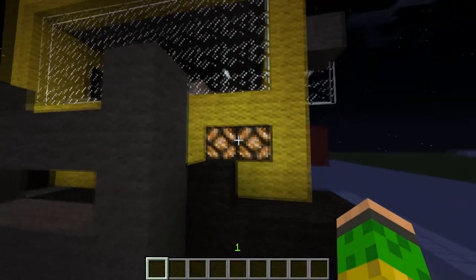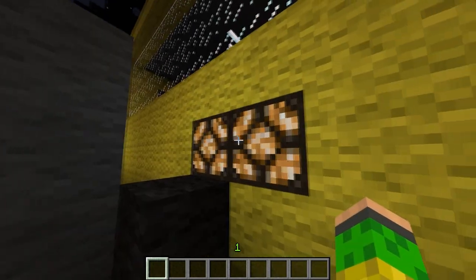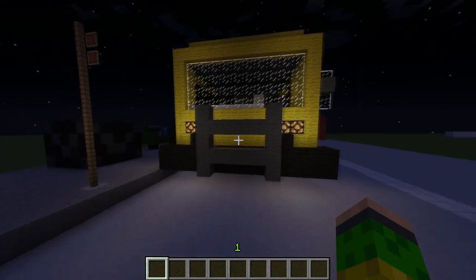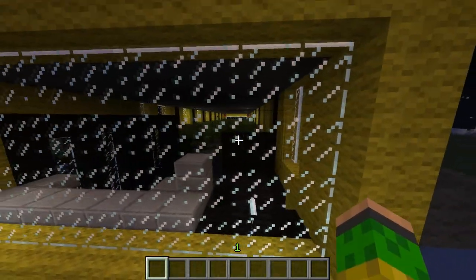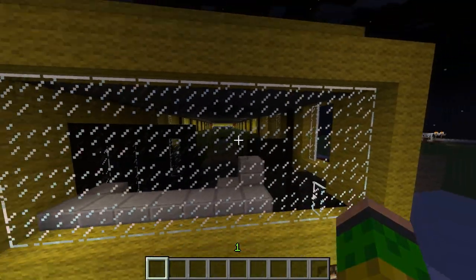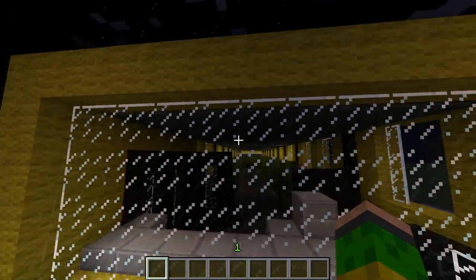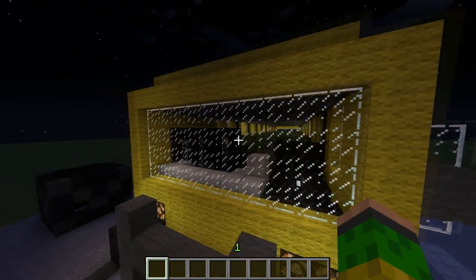Let's start from the front. I put some headlights so it could look more realistic. The windows I don't really like how they look because of the two little squares that make it look like it's raining or snowing.